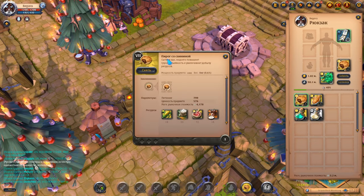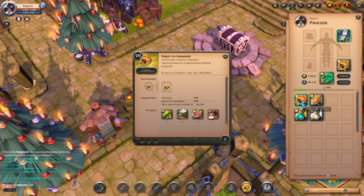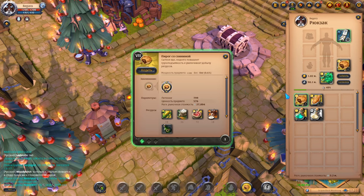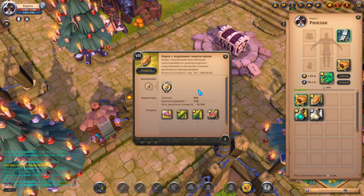The pork pie naturally increases the chance of extracting an additional resource, as well as increases carrying weight — be sure to use it. Also, if we have money, we can buy an upgraded pork pie with higher bonus rates, or a frost peak dead eye pie which, in addition to all those effects, also increases protection from control — meaning stuns, slows, and so on will last less.